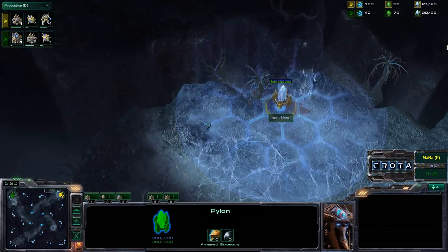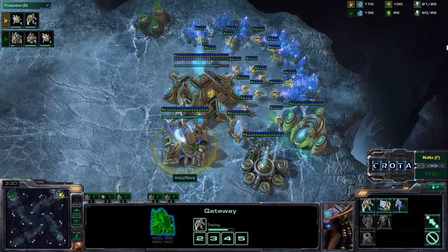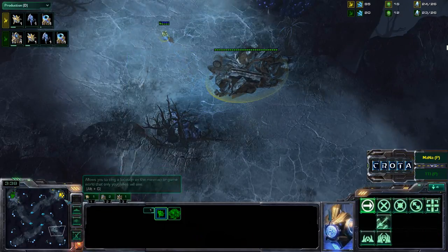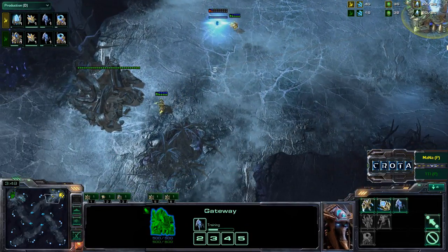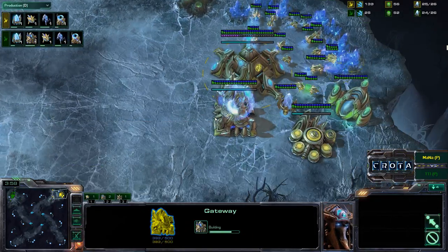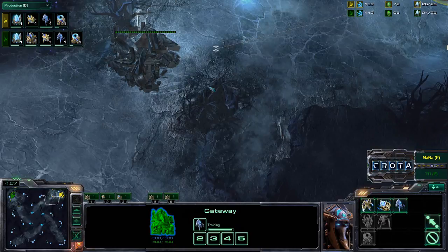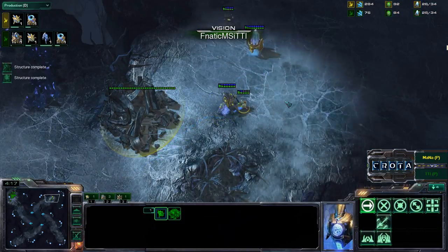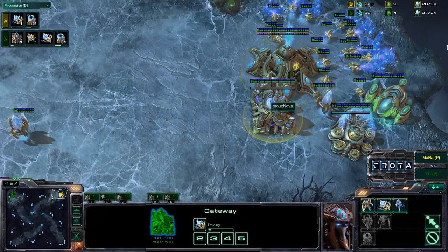Mana could try to go for Stargates after that Cybernetics Core, though I don't see a second gas yet. A Chrono Boosted Stalker should be able to intercept the probe before it makes it up into that location and force TT1 to be playing in the dark. The probe is still wandering back and forth. Perhaps Mana is trying to save up for a Nexus coming sometime soon — that probe is now able to make it up the ramp and get some damage in, but doesn't get a good enough view inside the base.